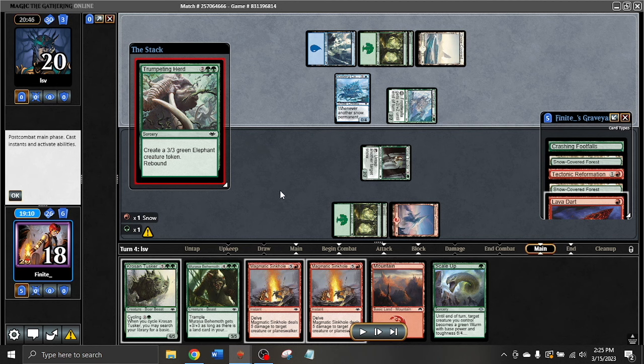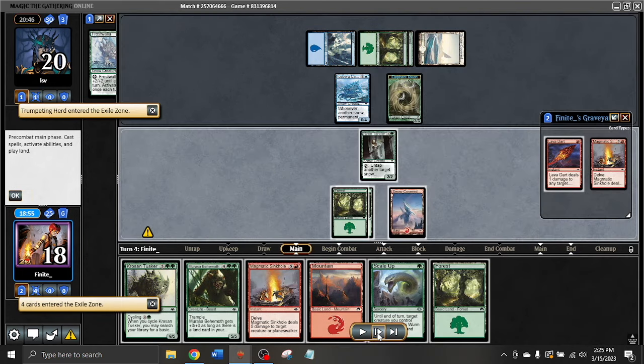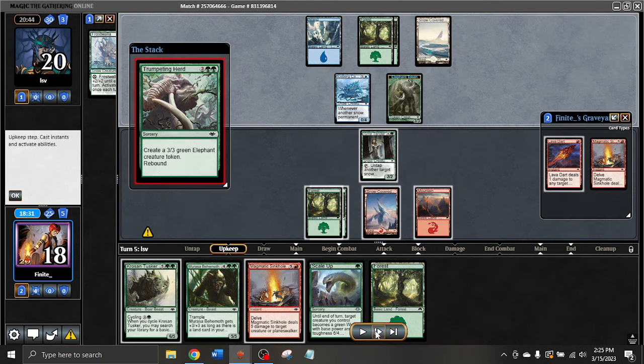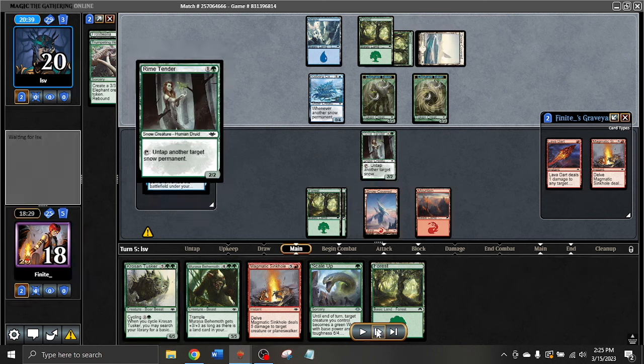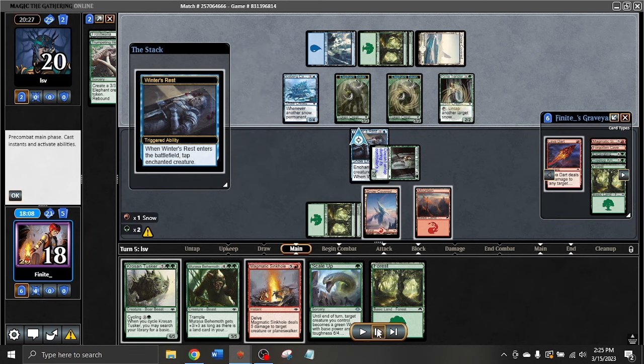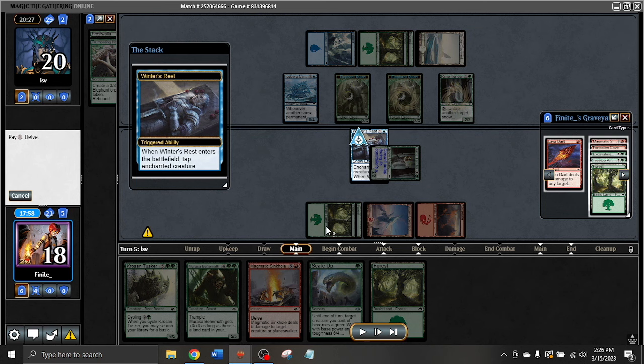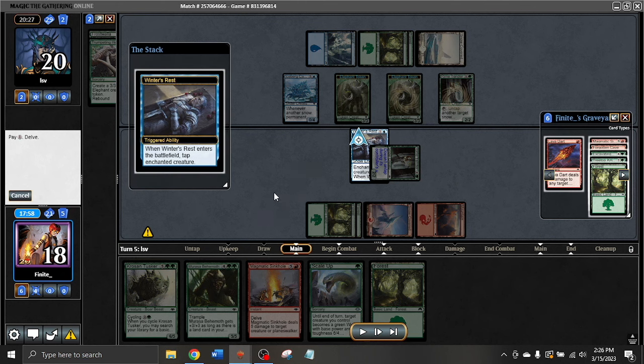I don't really have anything I'm able to add to the board right away. If I can draw my own Trumpeting Herd I can at least block, but there's still the problem of this Frostwalla, which is a 4/4 in combat pretty much. So we're going to use the cards that were milled to pay for Delve and hang back. Next turn we do have an 8/8 that's going to be able to come out. In the meantime we're still getting milled here, and Winter's Rest happens. This is a pretty rough spot because now I have to use my other Sinkhole on a 3/3. We're just getting beaten down, curved out on, while we're not adding to the board at all. I had my turn-five Murasa Behemoth lined up, which would have been pretty large, but the Winter's Rest on the Rhyme Tender means suddenly I'm not going to be able to do that on curve like I need to.